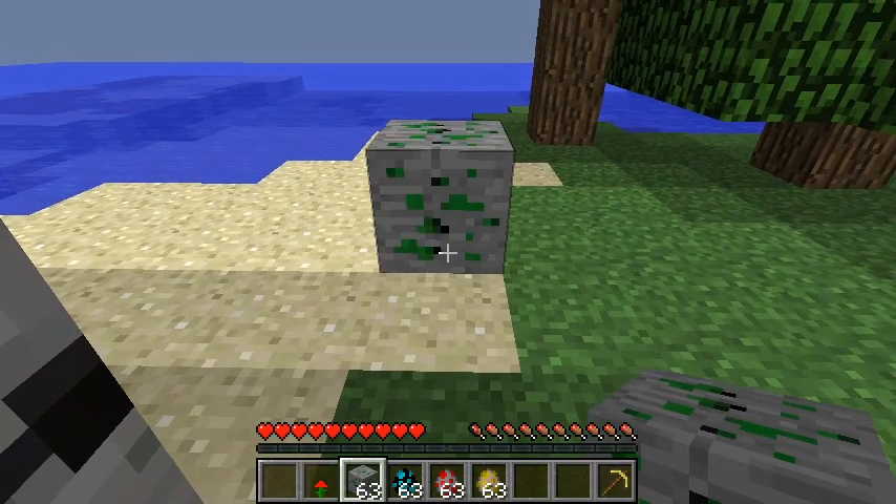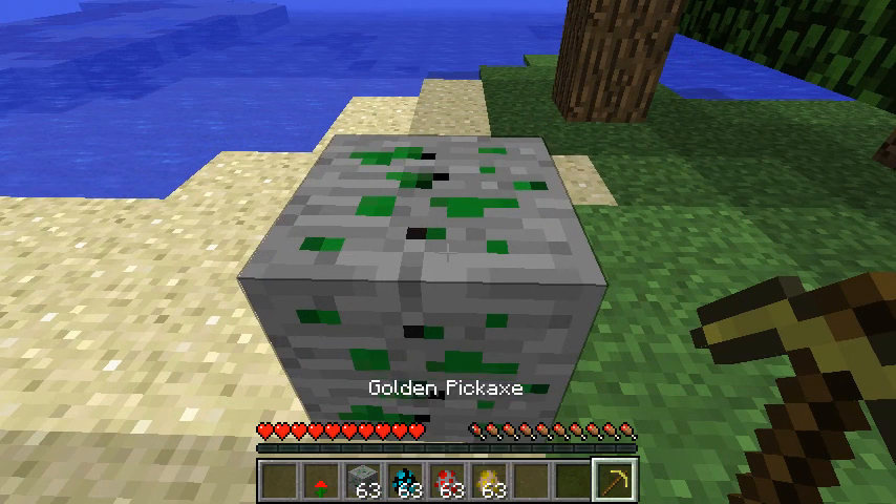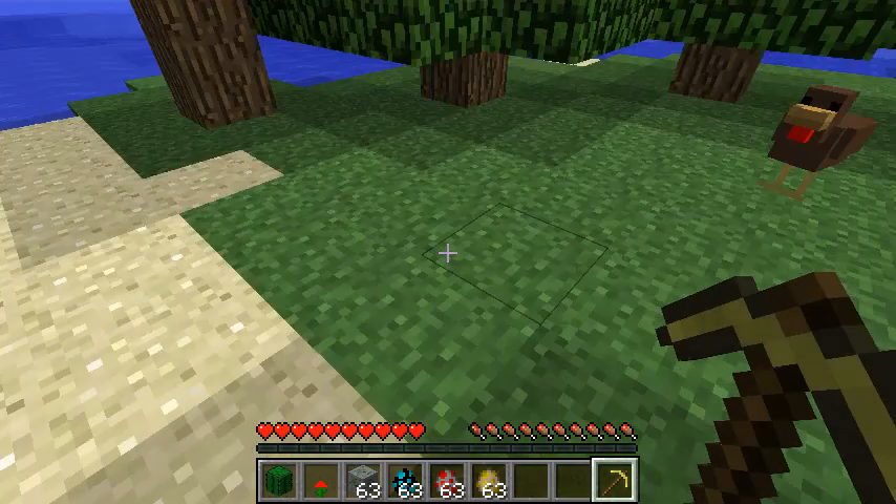The first new thing is the Cactus Ore. This block spawns naturally anywhere that normal ores spawn, and you can break it to receive cactus.